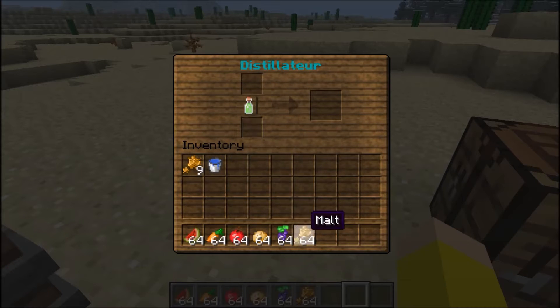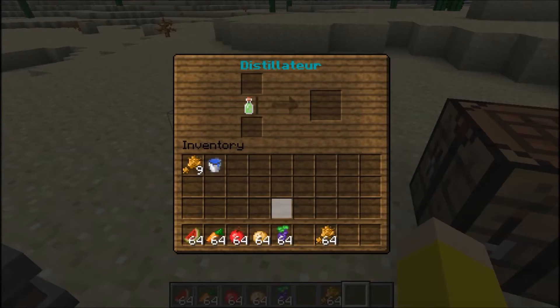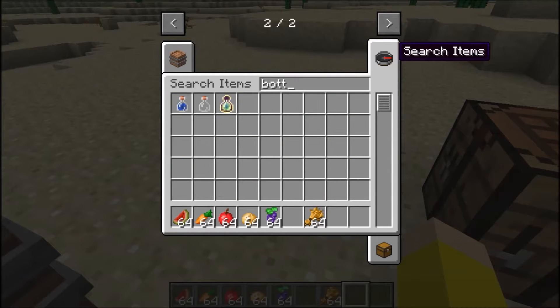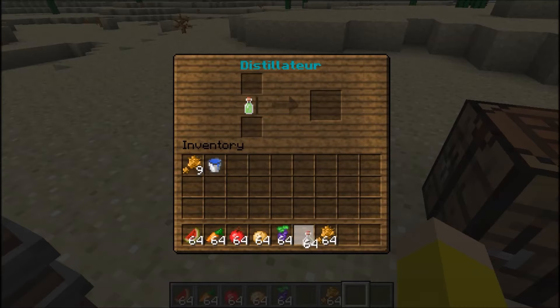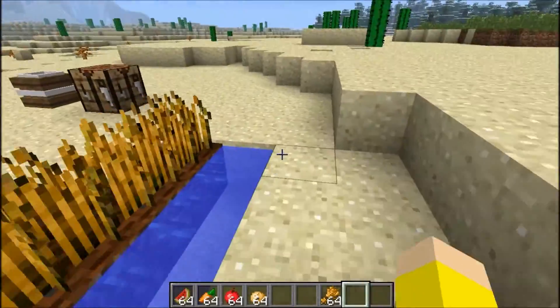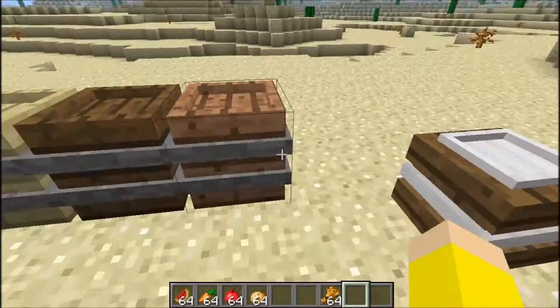For the wine distiller, you put the grapes at the top - sorry, had a little lag spike there. We're gonna need the bottles first. You put the bottles at the top, and then you can put any of these in: there are grapes, potatoes, apples, carrots, and melons to make these. So we put in the grapes and it'll do its thing. This takes longer. The malts take twice as long to grow as wheat does. So that's a little downside.